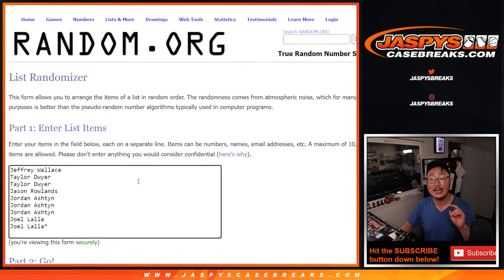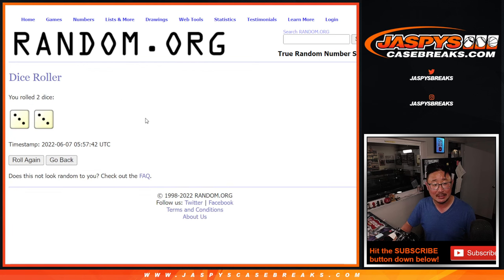So this is the first dice roll. Second dice roll will be for names and teams. Top two get extra spots. After a three and a three — six the hard way. Good luck.